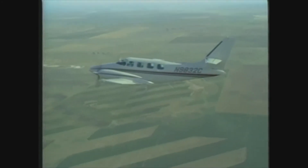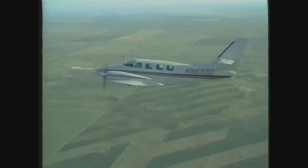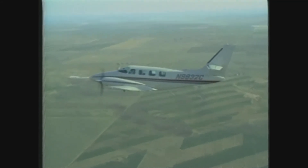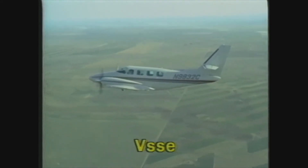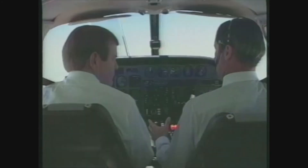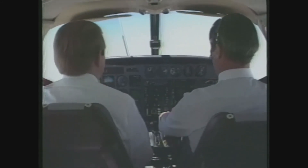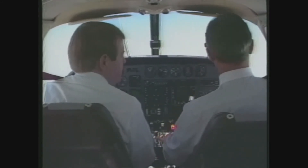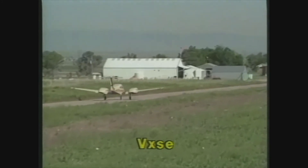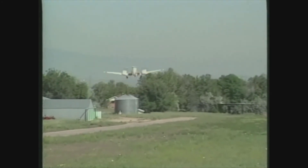Engine-out aerodynamics are a challenge, but the knowledge is vital to your capability as a multi-engine pilot. Let's turn our attention now to some engine-out performance definitions. An airspeed you will probably use in your training is VSSE, or the intentional one engine inoperative speed. This is a minimum airspeed established by manufacturers for intentionally rendering one engine inoperative during training. When you practice single engine air work, you should never feather a propeller below 3,000 feet AGL. VXSE is the best single engine angle of climb airspeed, and is an important speed during a maximum performance takeoff over an obstacle.